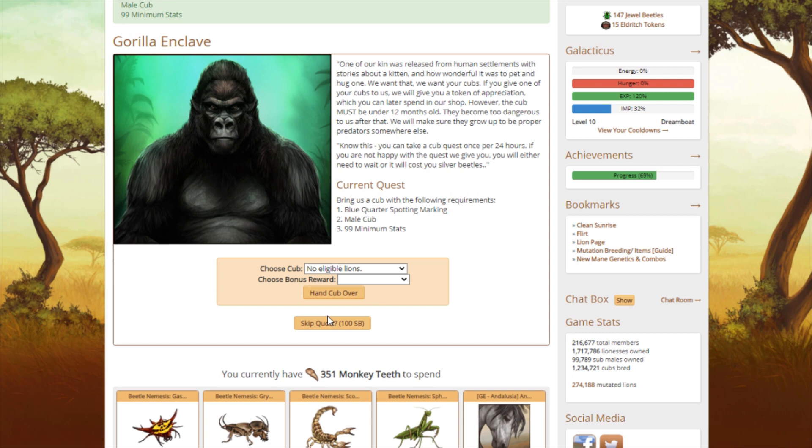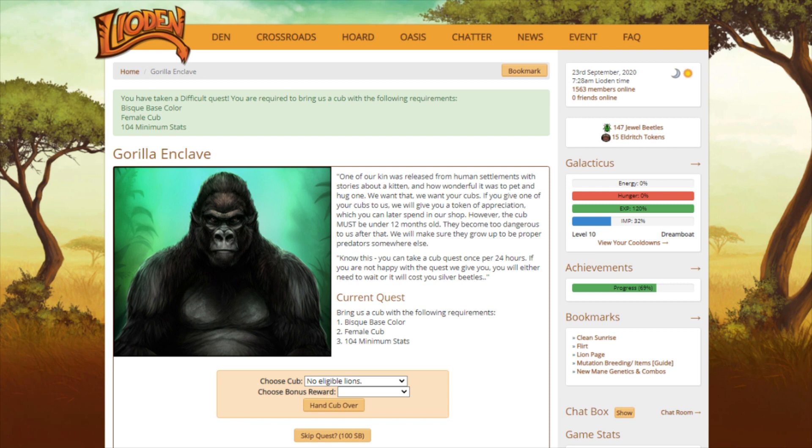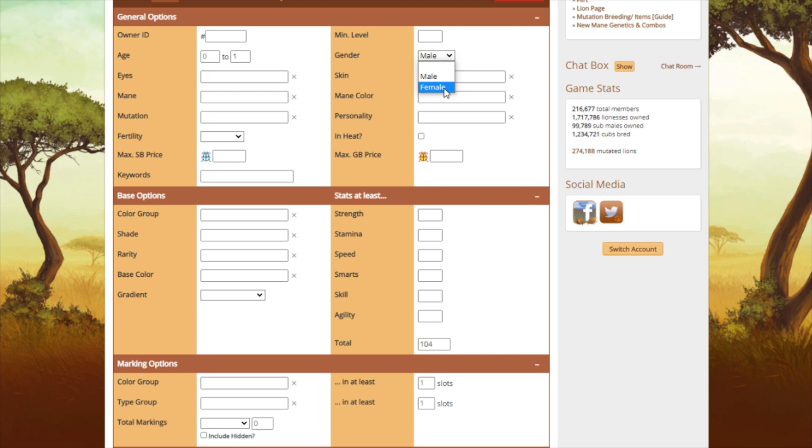Okay, we'll do it. We'll skip the quest for 100 silver beetles, and we're going to hope that the new cub is one that we can actually get. So bisque base, female, 104. We need the base.